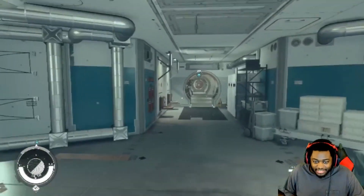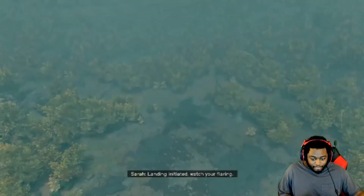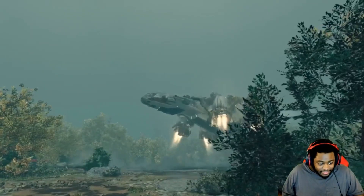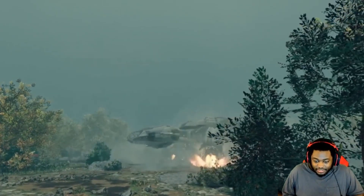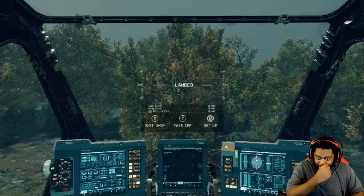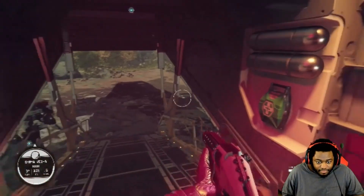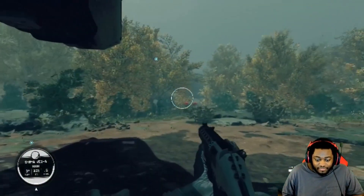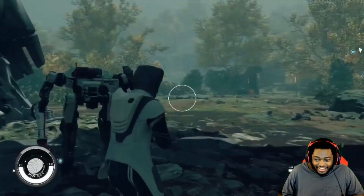I want to go check out Vladimir's house because his crib houses a very badass weapon. This is a beautiful place. Let's go check out this villa. Vasco — that's the villa. Vladimir's time with the Crimson Fleet proved to be quite lucrative. One can only hope he's left that way of life behind. This place is looking pretty wild.